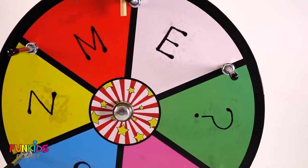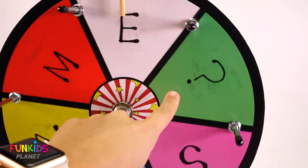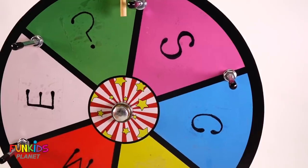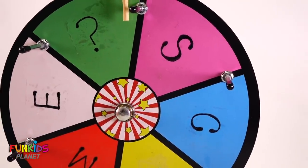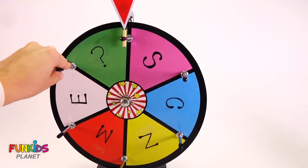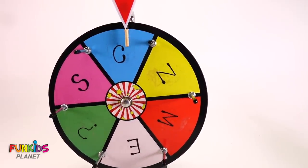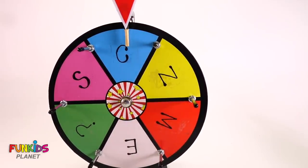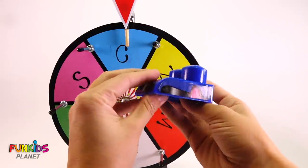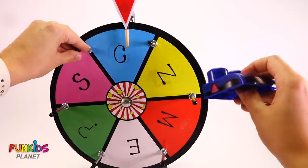Hey guys, look at this cool spinner we have. It has all these letters on it and even a question mark. So we're going to spin it and see what happens. Here we go. C! So let's see, what do we get from C? We get an awesome blue hat. It looks like a hat Chase would wear. All right, let's spin it again.